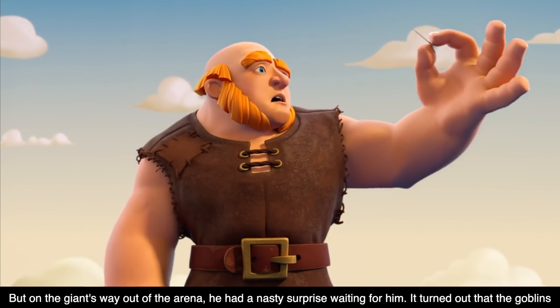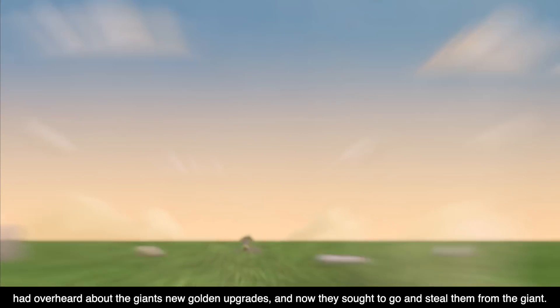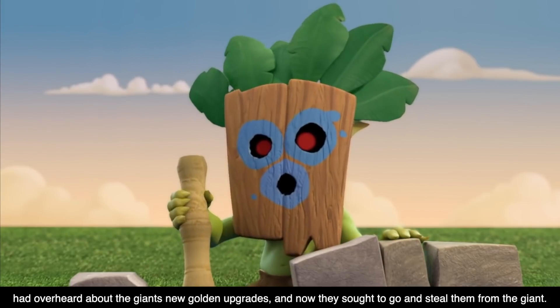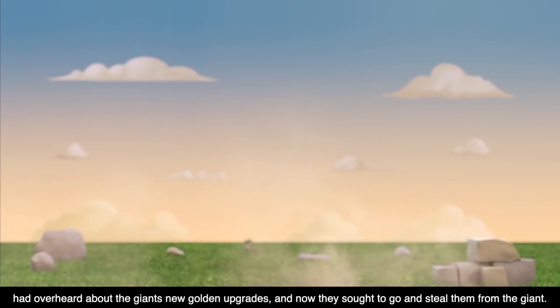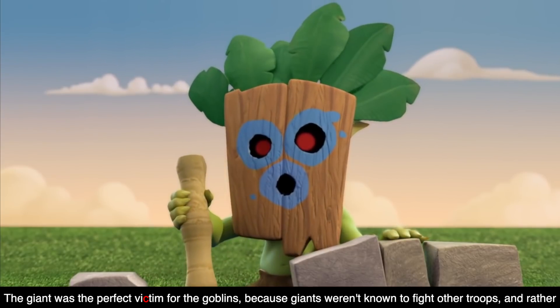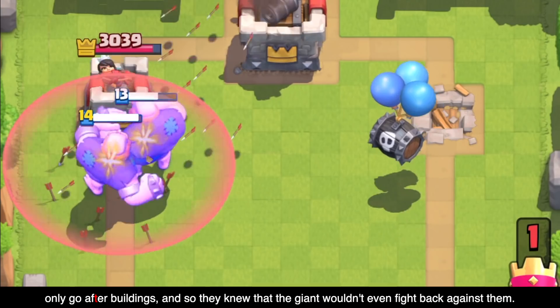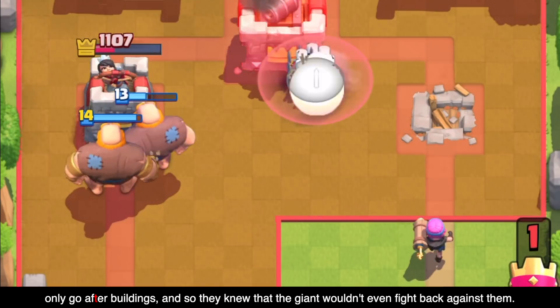But on the Giant's way out of the arena, he had a nasty surprise waiting for him. It turned out that the Goblins had overheard about the Giant's new golden upgrades, and now they sought to steal it from him. The Giant was the perfect victim because Giants weren't known to fight other troops — they only go after buildings. And so the Goblins knew that the Giant wouldn't even fight back against them.